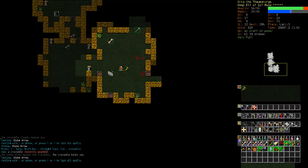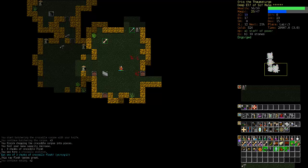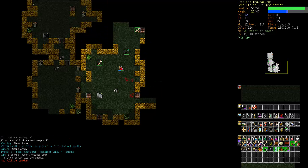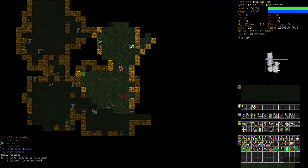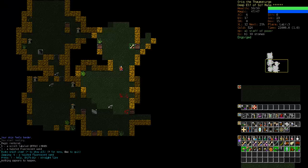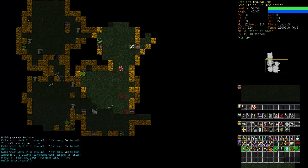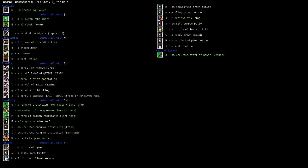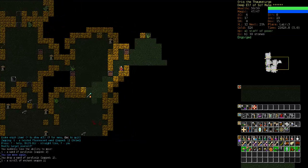I'm going to turn on Stone Skin. Our Spellcasting is up to level 12. Rest up, recover our mana. And we're going to test this wand — nothing happens on the wall, so we're going to test it on ourself. Wand of Paralysis — well, we don't want that. We need a fairly high Evocation skill to make use of that, especially against tougher enemies.